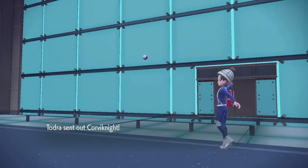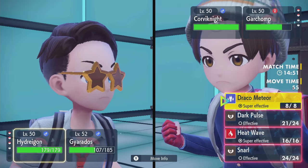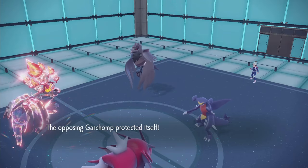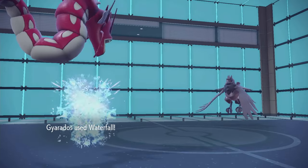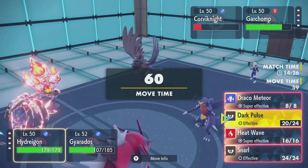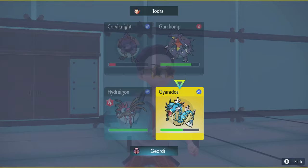Corviknight has Brave Bird, Body Press, Tailwind, Roost — it cannot Protect, which I like. So I will Dark Pulse it and Waterfall it, double the flinch chance. Yep, Garchomp protects anyway. Beautiful. And it's Goggled, so there is a Flinch chance here. Waterfall's not going to pick up from there, no way. Close though. And we get the Flinch! Tailwind has petered out. Hydreigon should be able to take any hit from Garchomp and Dark Pulse the Corviknight. And I will Dragon Dance with my Gyarados.